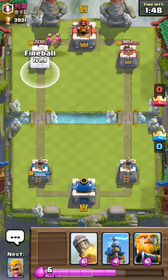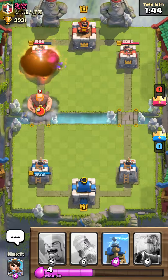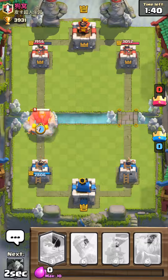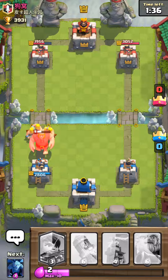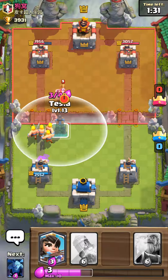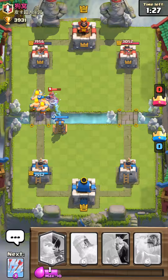I see a bunch of archers and let's fireball it — oh boy. Okay let's go, I'm gonna play my barbarians so the giant will die. That's usually common sense in Clash Royale. Now I see a mega minion, I'll just zap it.